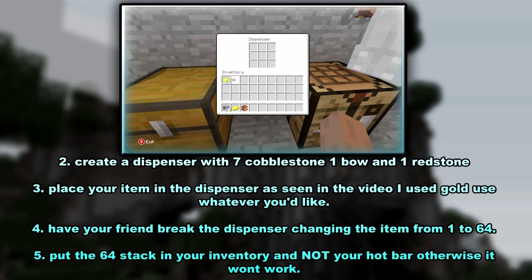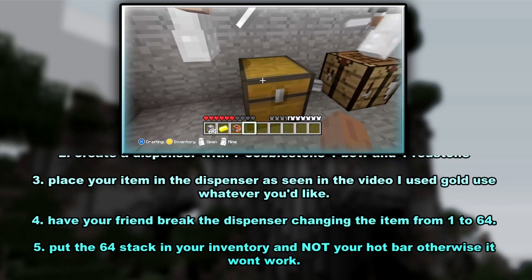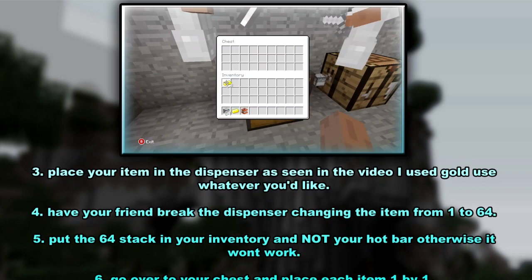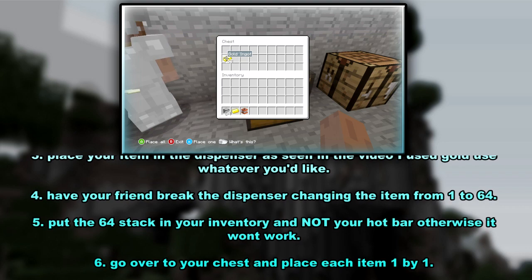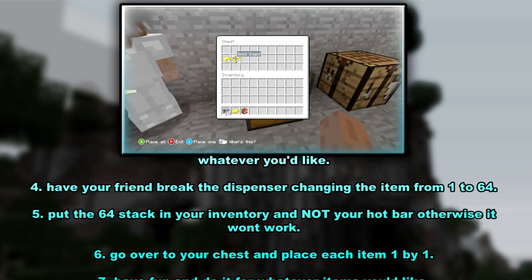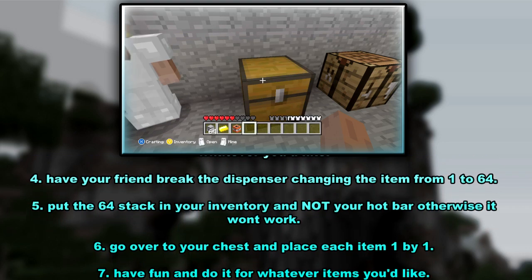Then you need to get your friend to destroy the dispenser. Then you need to get your stack of 64 items and make sure it's not in your hotbar. Now go up to a chest and hold X to place one by one into the chest.